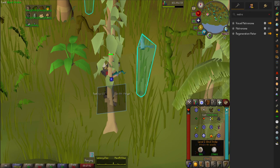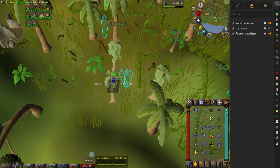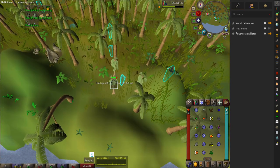Get two of these birds and cast Water Strike to get them over to you. You want the level 5 birds, not the level 11 right here.